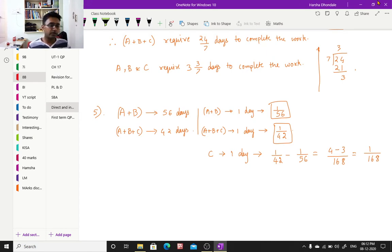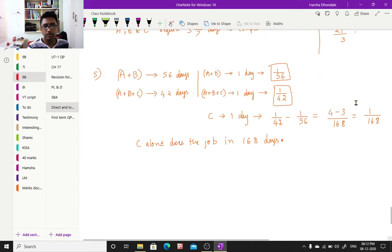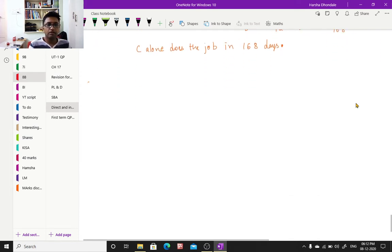So how long will C alone take to complete the work? C alone does the job in the reciprocal of 1 by 168, which is 168 days. That's all for problem five. Now we move to problem six.